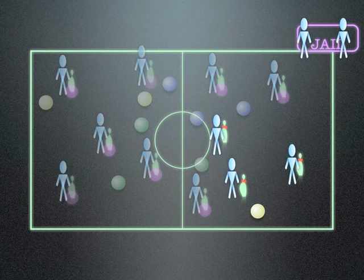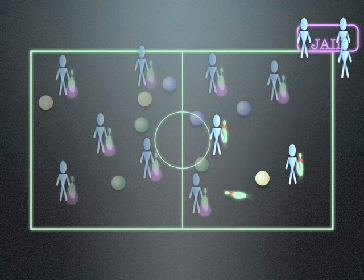Here's how the jail works. When your pen gets knocked down, you go straight to the end of the line in jail, everybody else moves up, and the person in front runs to the open spot, sets up the pen, and is now ready to go.